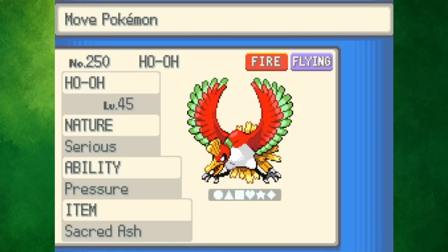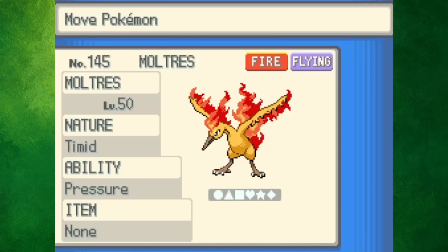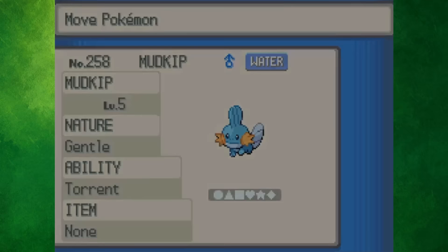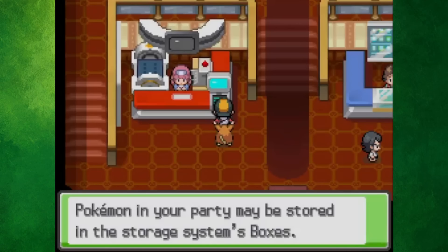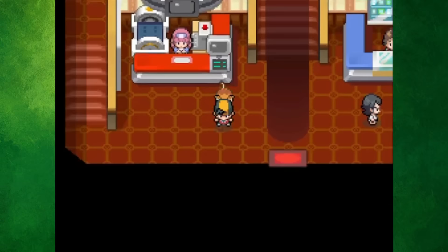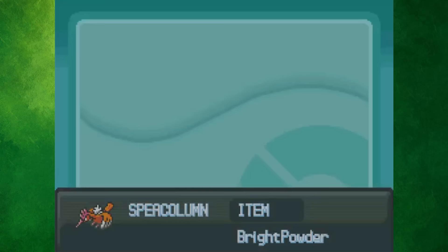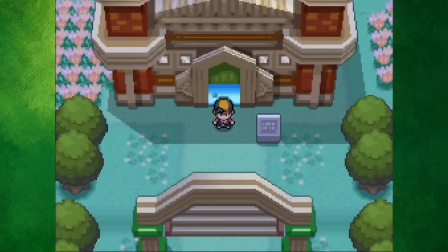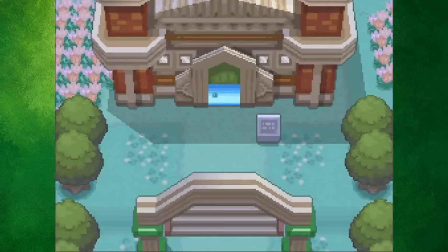And with that, we've done just about all there is to do in the postgame of Pokémon HeartGold and SoulSilver. Of course, I could try to take on the Battle Frontier or complete the National Pokédex, but those are two completely different journeys. This postgame is definitely my favorite — not only because of nostalgia, but also because you get to check out a whole other region. Will we ever get another postgame where you explore a different region? Who knows! I had a lot of fun making this video, and hopefully you guys enjoyed it just as much.